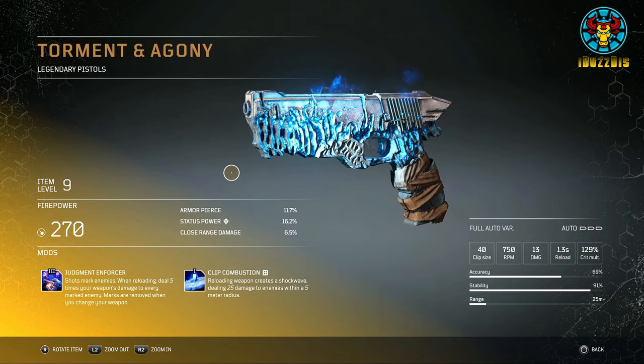Number 4: Torment and Agony. This is a pistol with a clip size of 40. Because of its fast fire rate, the recoil is quite high but manageable, and bullet spread also widens quite a bit the longer you fire.